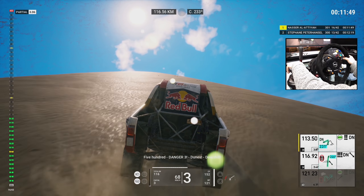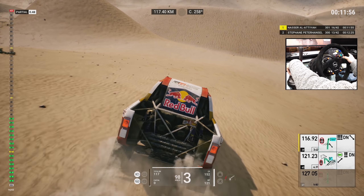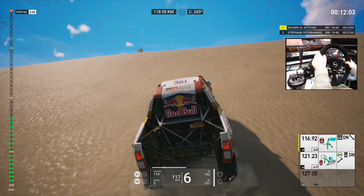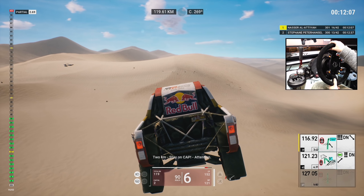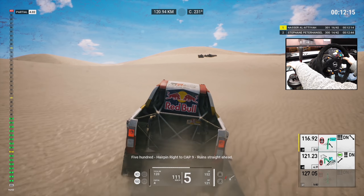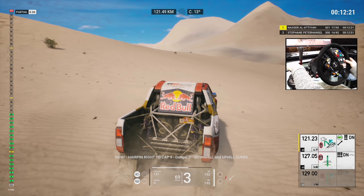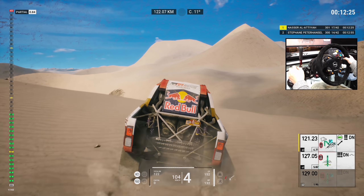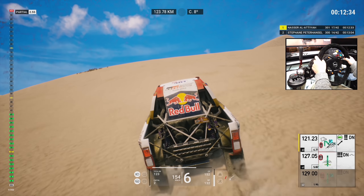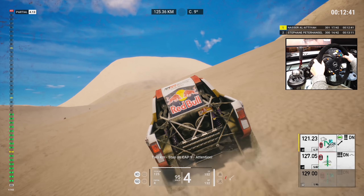Five hundred, danger three, dunes, downhill. Four Ks, stay on cap 246. Two Ks, stay on cap, attention. Five hundred, hairpin right to cap 9, ruins straight ahead. Now, hairpin right to cap 9, danger two, downhill and uphill dunes. Five Ks, cap 9, stay focused. Two Ks, stay on cap 9, attention.